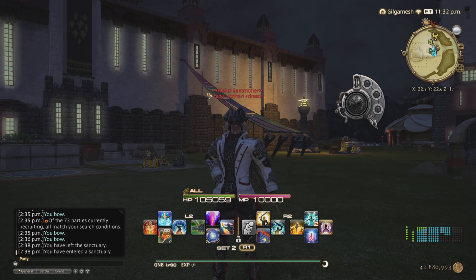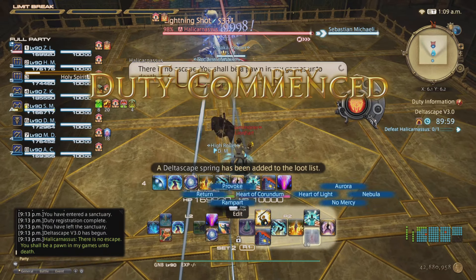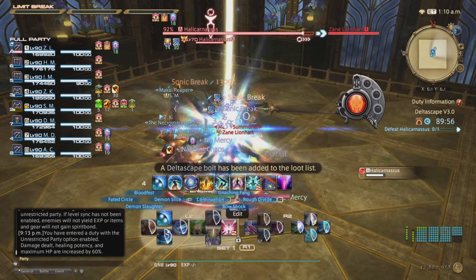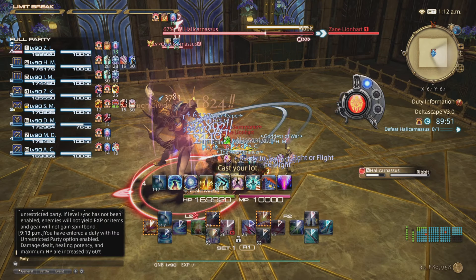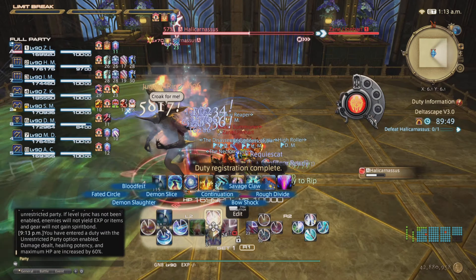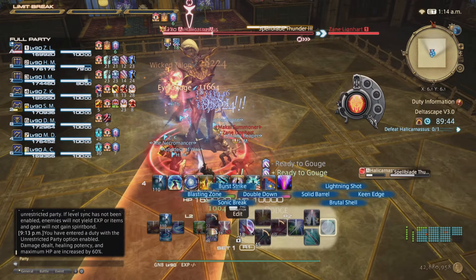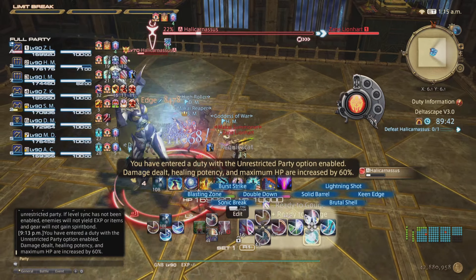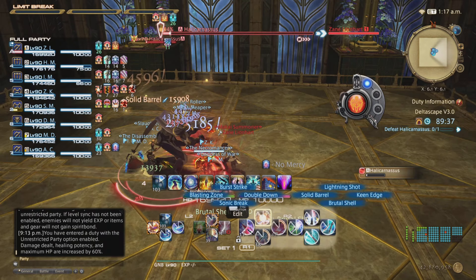I'm going to take you guys inside the duty. There are only two things you need to really worry about. First, make sure your tank stance is on. The only thing you really have to worry about is Ribbit — she'll target a random tank and turn you into a frog if hit, which will stop your DPS and make the fight longer. The next thing is Thunder Spell Blade, which will paralyze you, so try not to get hit by it because it might stop you from attacking.